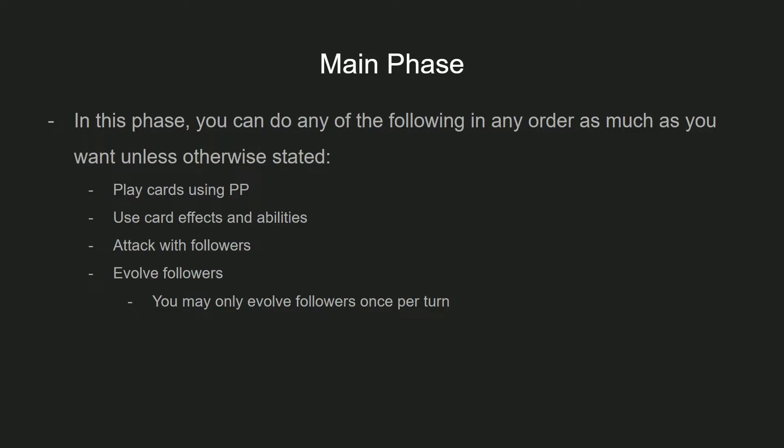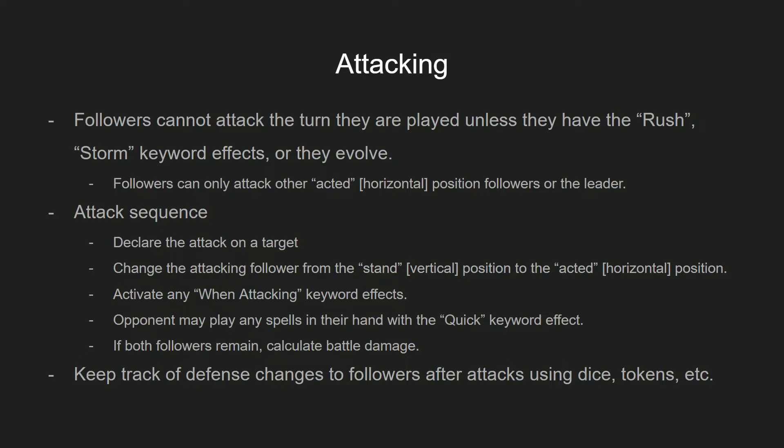Let's go into more detail about attacking, because the way attacking works alongside quick spells can get a little wild. Keep in mind that whenever you first play a follower, if it does not have the rush or storm keyword effects, it cannot attack. When you do attack, you can only attack a follower who is in the horizontal or acted position, or the opposing leader. The sequence is: declare your target, change your attacking follower from stand to acted, use any 'when attacking' keyword effects, then play any quick keyword effect cards — for example, quick spells that might destroy a follower. After that, if both followers still remain, you calculate the battle damage. Keep in mind that damage in Shadowverse Evolved does not reset every turn, unlike other card games, so you'll need to track a follower's defense total using tokens or dice, as those values stay until the follower is attacked again or removed from the board.